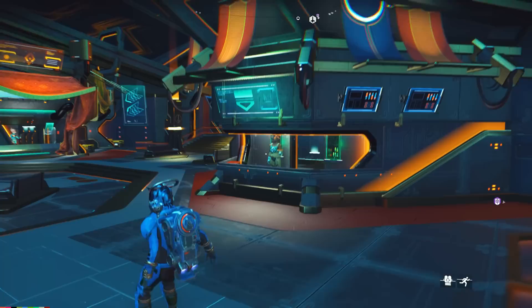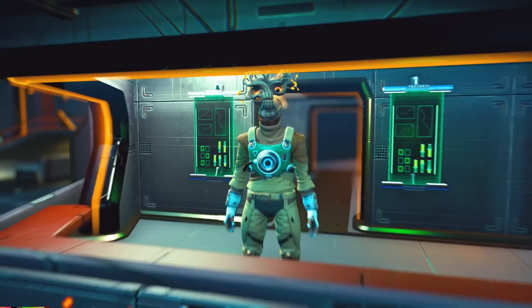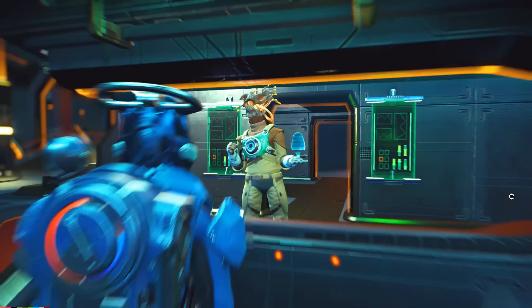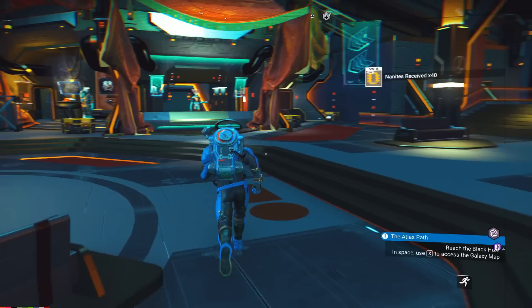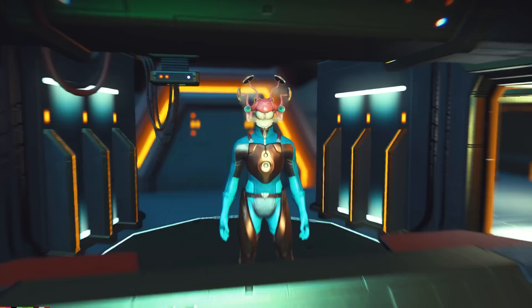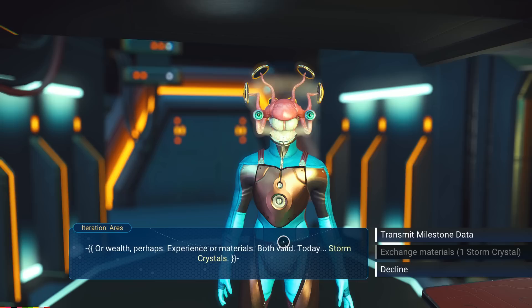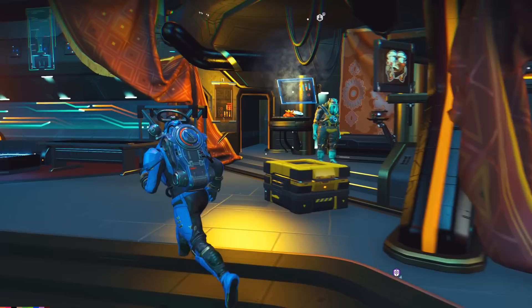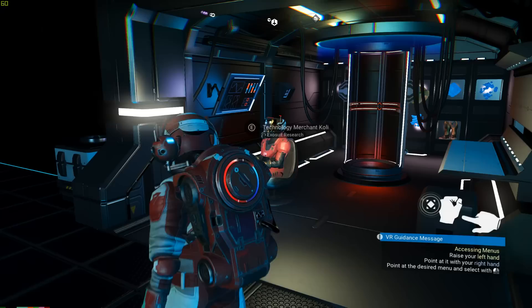Since we were talking about the Nexus, there are two NPCs you should always talk to once you've made a little journey in the game. The first is Helios — the strange NPC that looks a bit like Groot. Transmit him data such as creature data and minerals and he'll reward you nanites. If you have an old save and never talked to him, he may give you thousands of nanites all at once. The same applies to Aries, right nearby — transmit milestone data to this NPC in exchange for a bunch of nanites. As you play the game you accumulate lots of milestones, so turn them in for thousands of nanites.